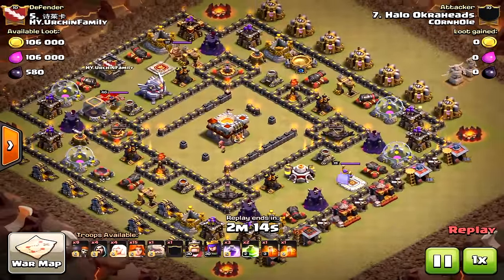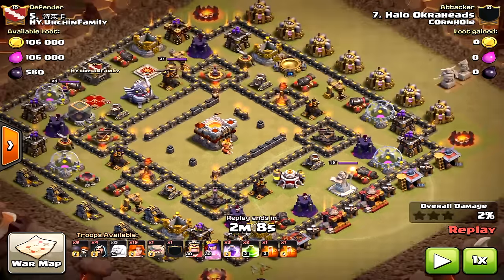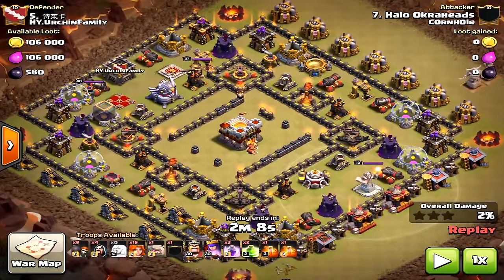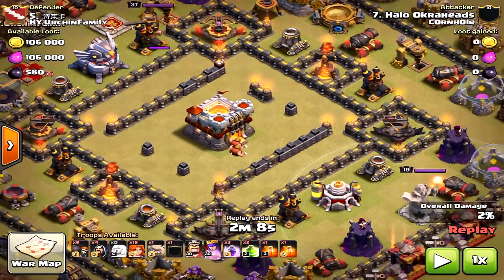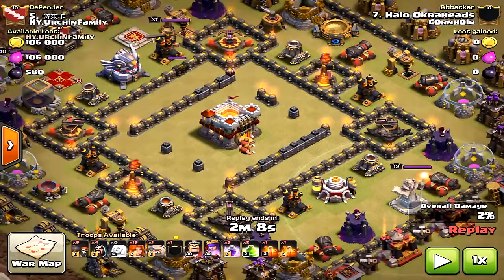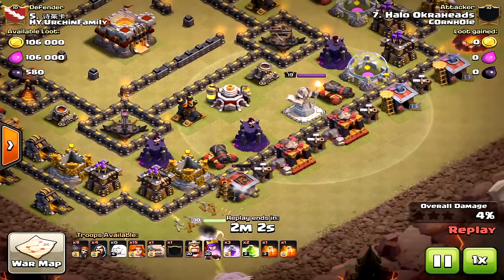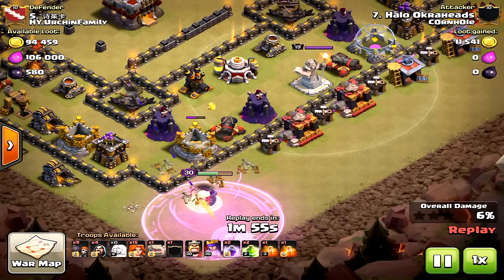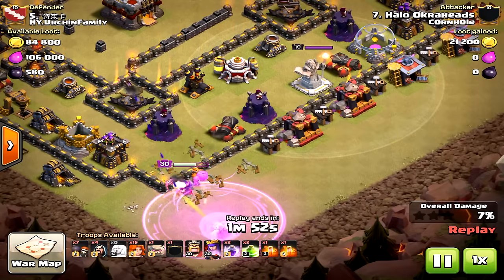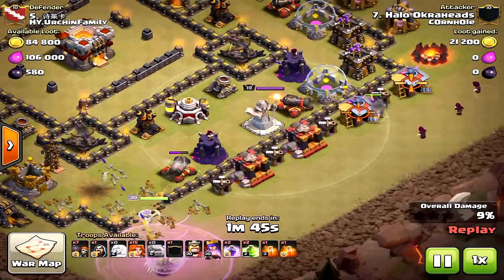Here's another ring base — this is from my own attack, showing what you should not do. I should have used miners here, but my valkyries could have pathed to the core. I came in on this side because there's no clan castle over here. Since I didn't know what was in the clan castle on first attack, I didn't want to lure it in case it was all air troops. If I had attacked second, I would have done this differently and used the clan castle to lure my valkyries into the core.